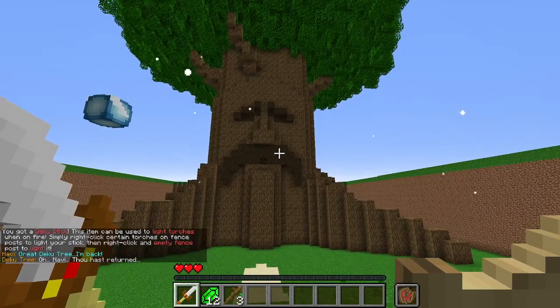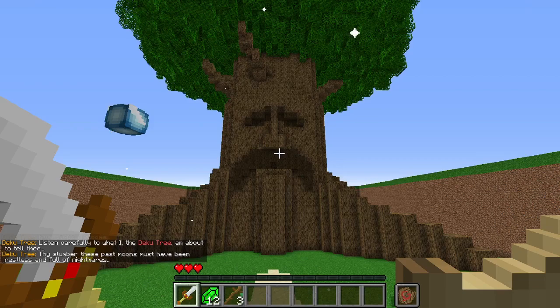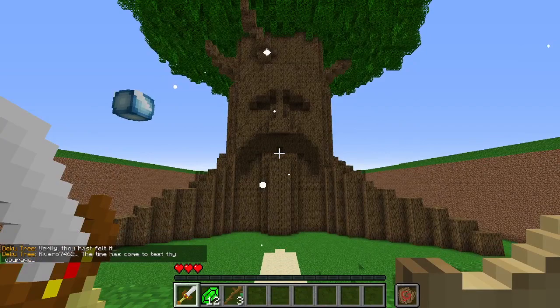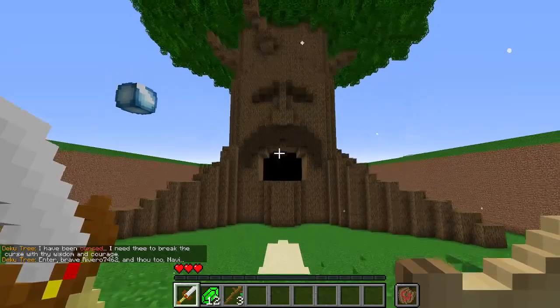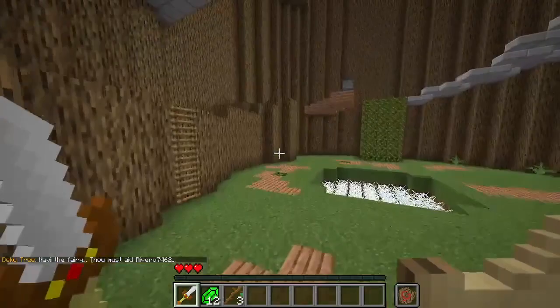The Deku Tree speaks: 'Rivero, welcome. Listen carefully. Thy slumber these past moons must have been restless and full of nightmares — as the servants of evil gain strength, the vile climate pervades the land. The time has come to test thy courage. I have been cursed and I need thee to break the curse with thy wisdom and courage. Enter, brave Rivero — and thou too, Navi.' Here we go into the first dungeon.